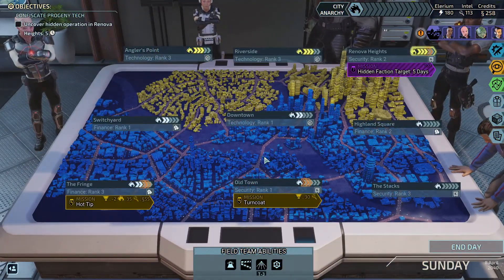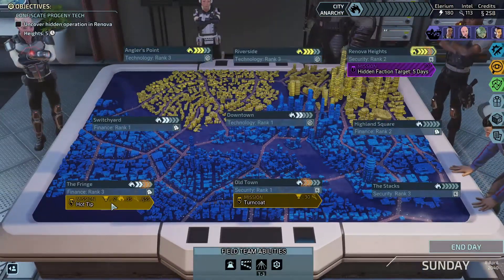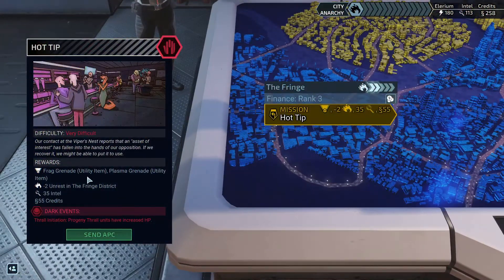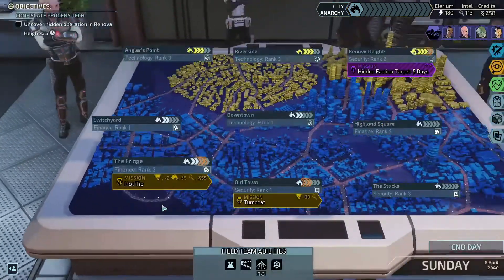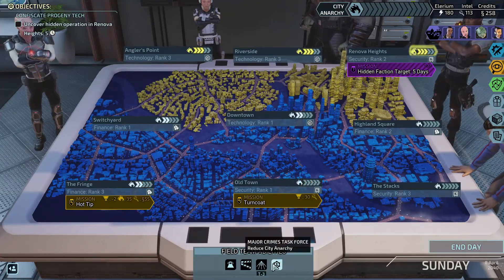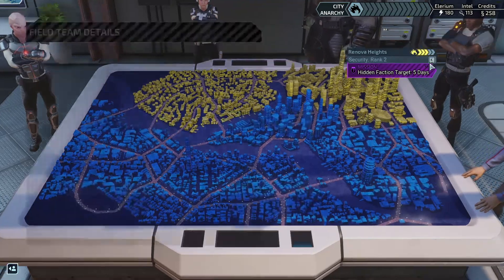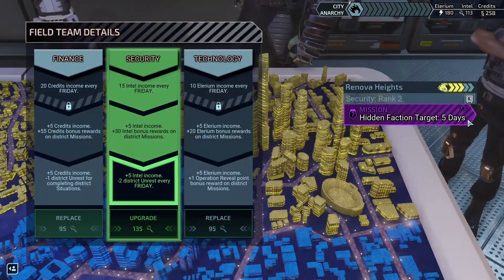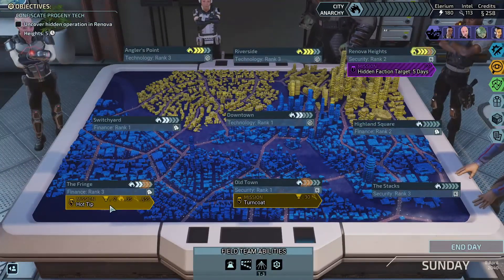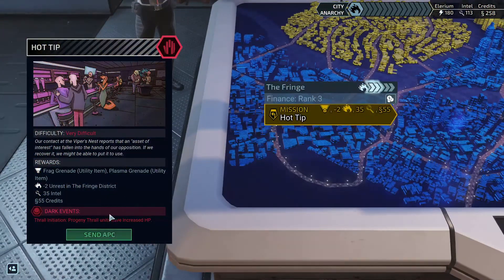We got Turncoat right here — get me a Plated Vest and 30 intel. Or I could go for a Hot Tip, reduce the unrest — Frag Grenade and Plasma Grenade. Minus two unrest, 35 intel, and 55 credits. Honestly, this is just the better mission overall. There are some field teams I could upgrade, but I kind of want to get this one up so we can start counteracting the anarchy. So I think I'll hold off on upgrading the field teams.